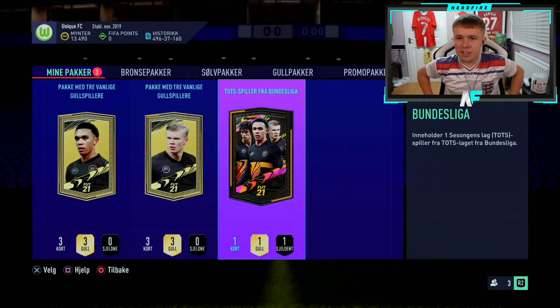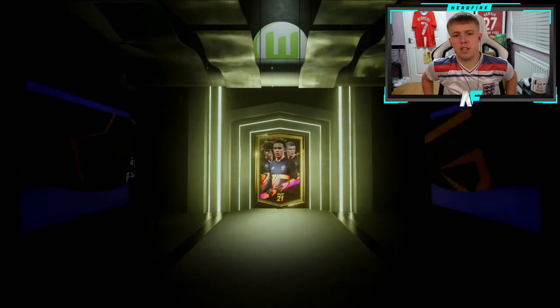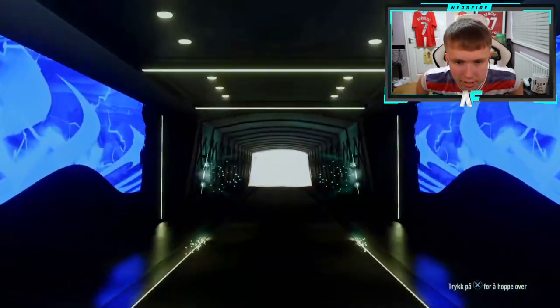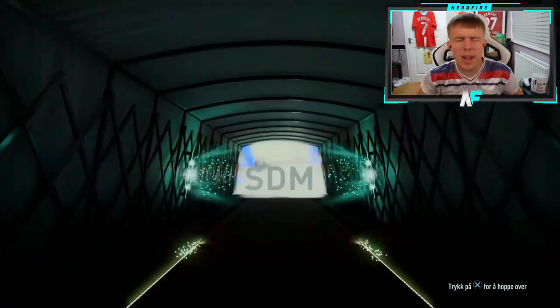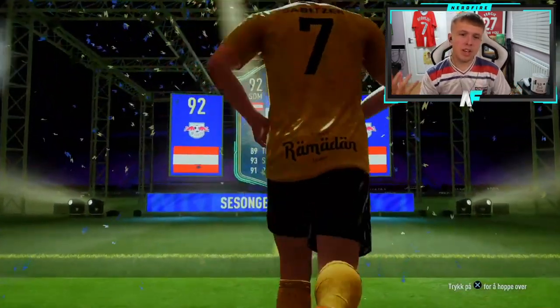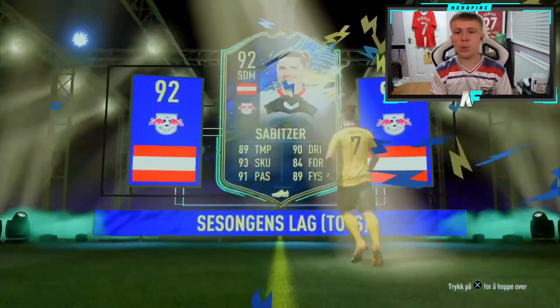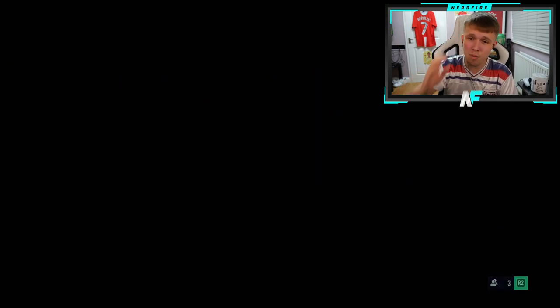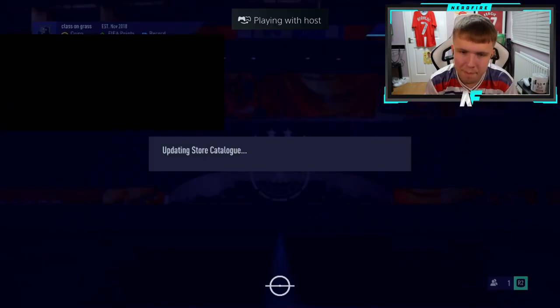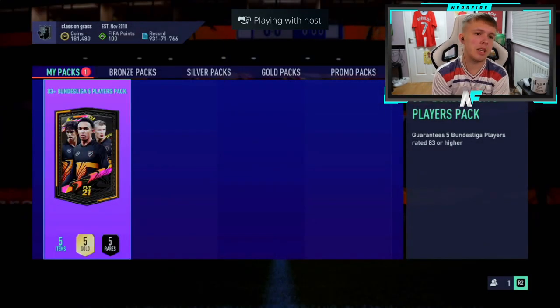Guaranteed Bundesliga pack number five of the video — I forgot because we've got my one from yesterday in this video too. EA, come on — who's that? I keep thinking every time I see that flag it's David Alaba, but it's Subits once again. It's another card ruined in terms of skill moves in my opinion. If you gave that card four-star skills it would be a beast, but the three-star puts me off.